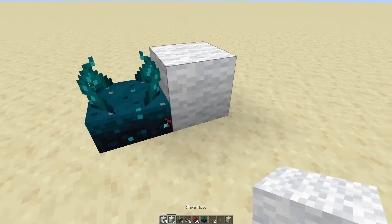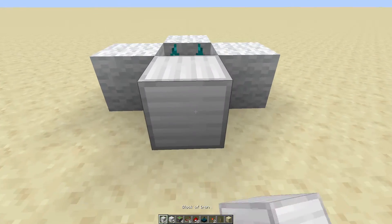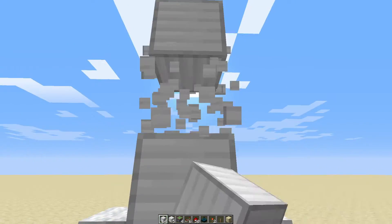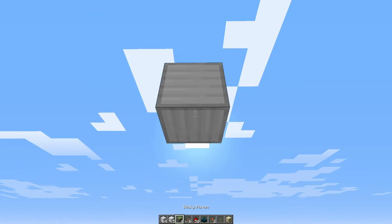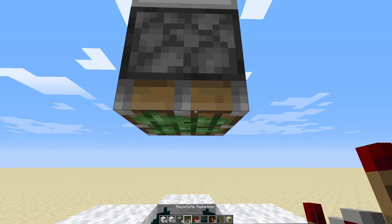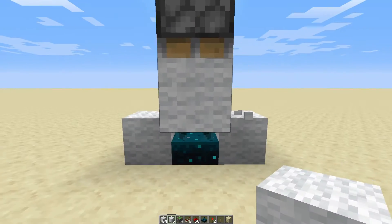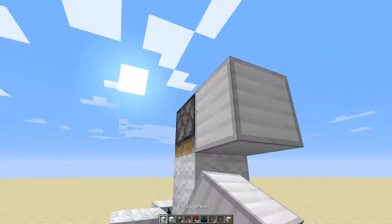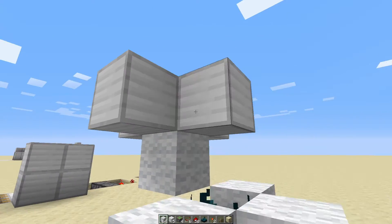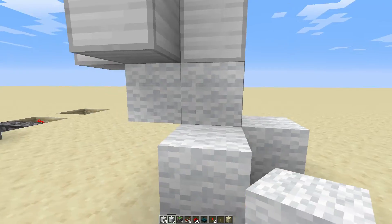You're going to place down the wall here, here, and here. Then place down your blocks, destroy some, and then place a sticky piston and a wall underneath. I'm going to make this a bit neater. Put your last 4 blocks in place.